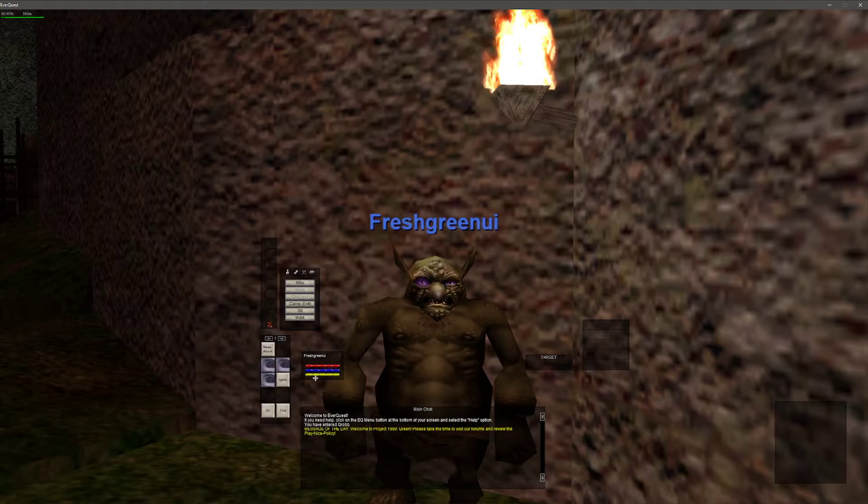Here we have our health bar, our mana bar, and our stamina. And then we also have our target's health — so if we're targeting ourself, we'll show up right here. I like to keep this right by the character so it's very easy to click on myself or my target and to see visually what their bars are at.